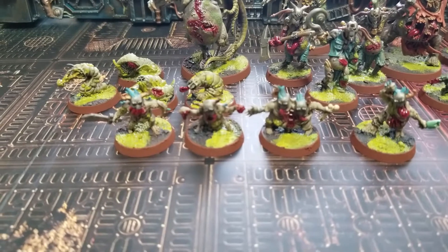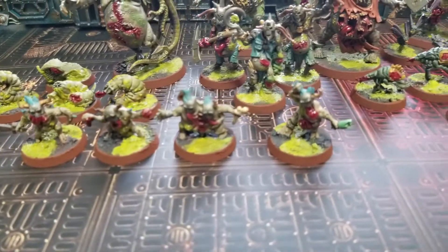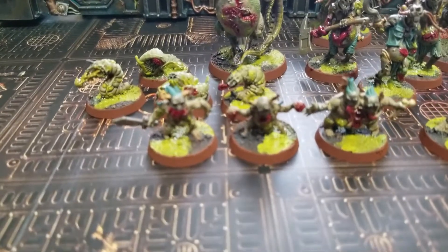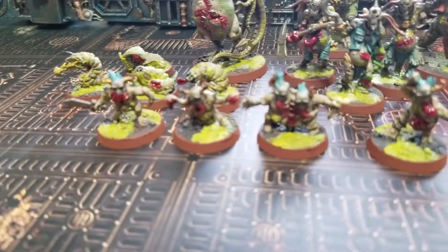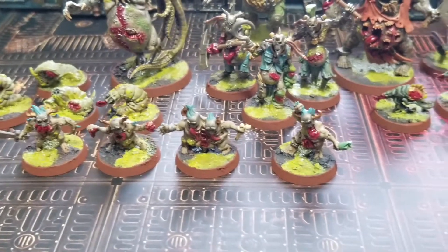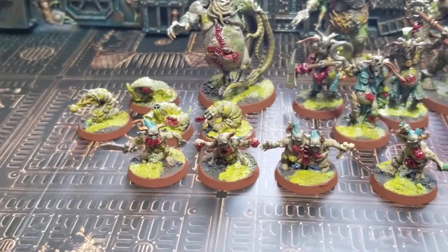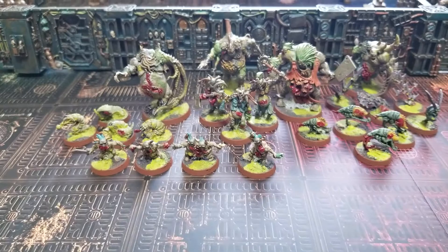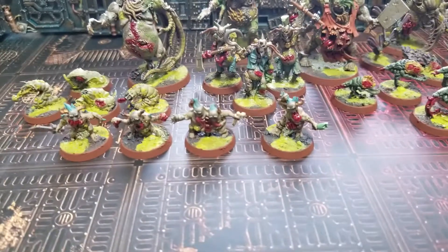Up first are the four Glitchlings — I believe these guys deal with opening and closing doors in Kill Team. I went with a pale flesh look for these guys as well, with a bright blue flaming mohawk design on their skull helmets. I just love how expressive Nurgle miniatures have always been — they have this jovial, mischievous, practical-joke clown kind of look to their sculpts. They're very serious in the sense that they bring rotten death and disease, but they're also kind of like clowns, which is actually kind of cool.